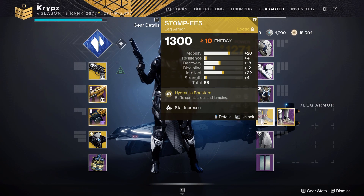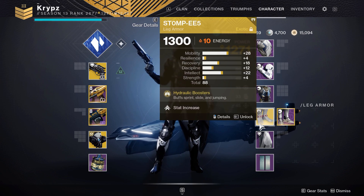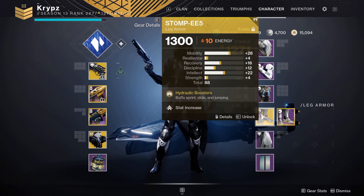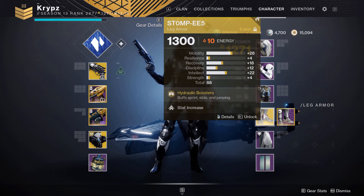The Stompies Exotic, also known in-game as the Stomp EE5, is an exotic which buffs your sprint speed, slide distance, and jump height. These boots are very good for movement in general, which is why a lot of people use them.